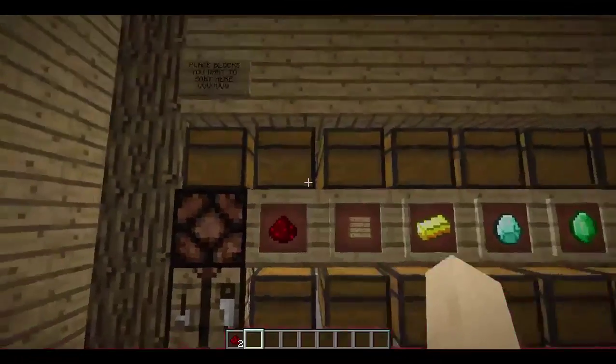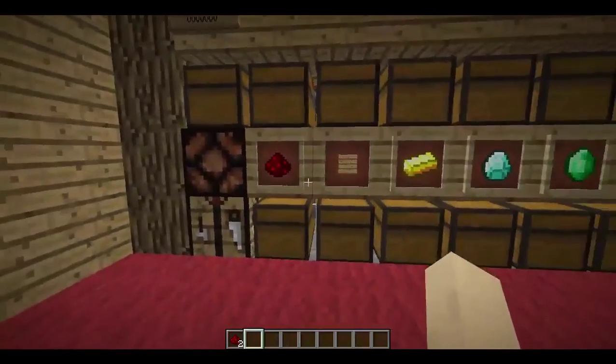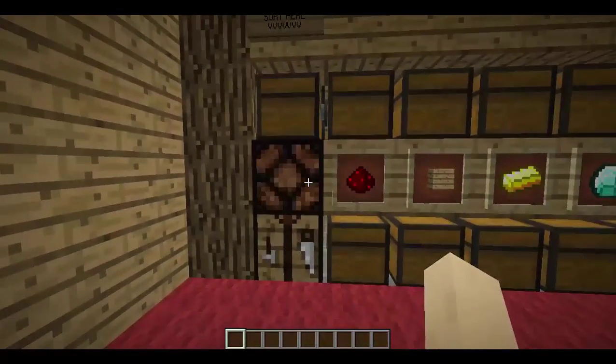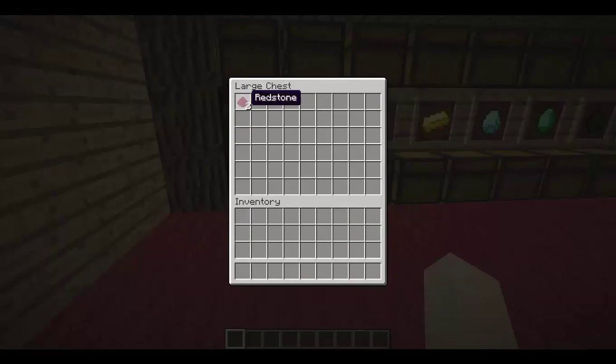As you can see, we have redstone, we have wood, and two chests at the bottom and top for a very large amount of storage. So we can place the blocks we want to sort in there. And as you can see, the light blinks when it's sorting, and it's done. It'll end up in the redstone chest.